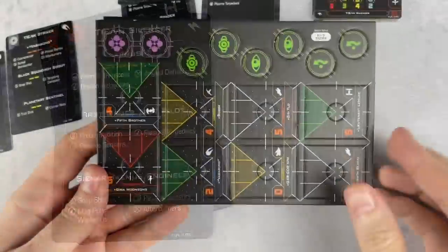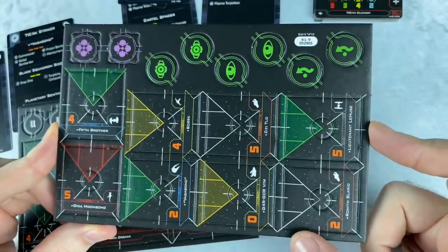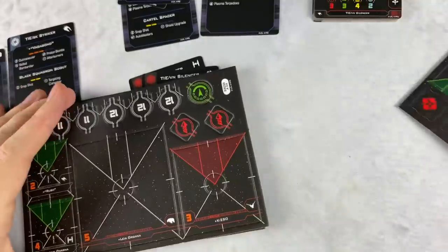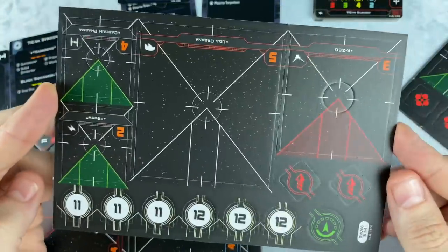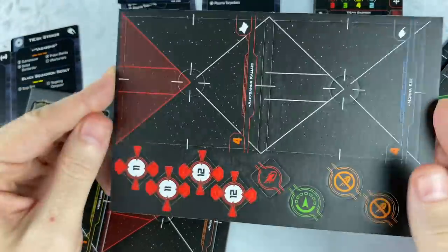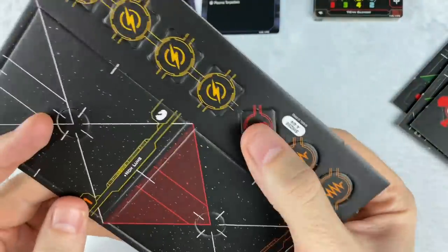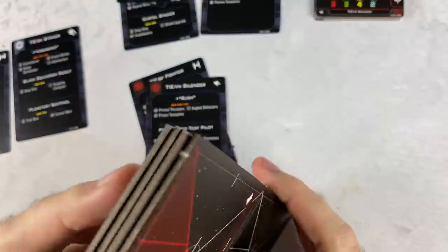We've got some cardboard too. In our cardboard we've got all of the pilot bits and some extra focus and evade tokens. There's the back side of our pilot bits — they're the same pilot on either side. Leia, Kallus, Mornakee, Namlum, and Paige Tico. And a couple extra deplete tokens as well, which is kind of useful since that's a new token and people aren't going to have that many of them.